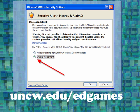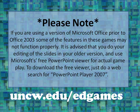If you receive a security alert when beginning this game in Office 2007, simply click the Enable This Content button and then click OK. If you are using a version of Microsoft Office prior to Office 2003, some features may not function properly. It is advised that you do your editing in your older version and then use Microsoft's free PowerPoint viewer for actual game play. To download the free viewer, do a web search for PowerPoint Player 2007.